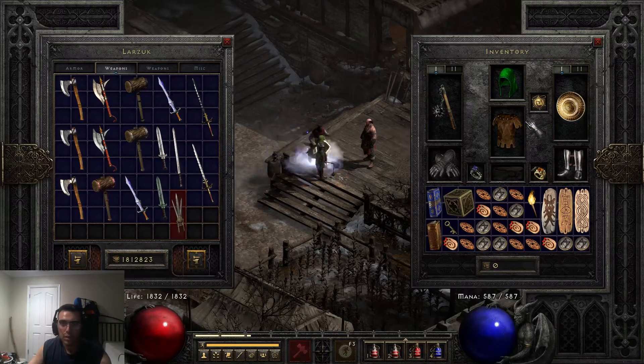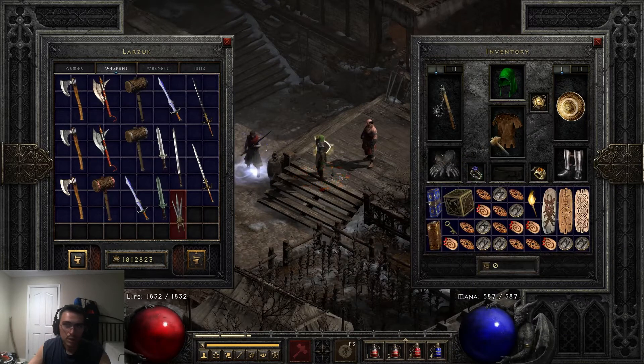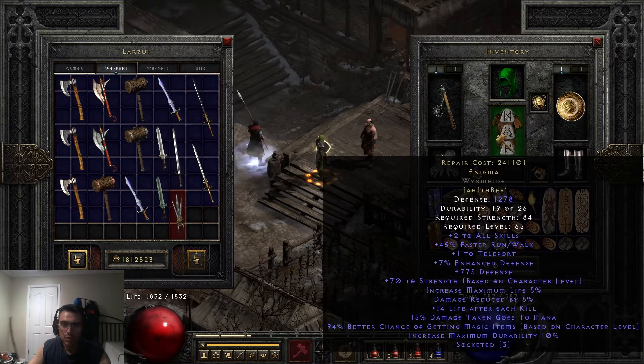So for example, I have the armor Enigma and I've only lost 7 durability, but as you can see it costs 241,000 gold to repair it.